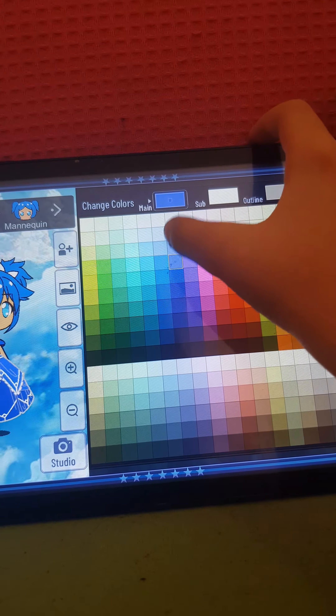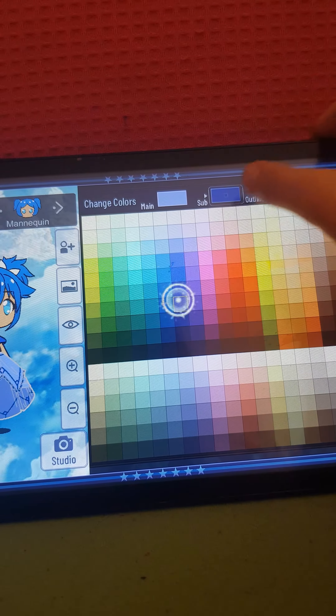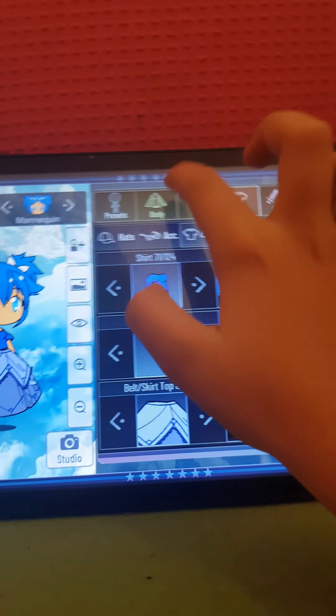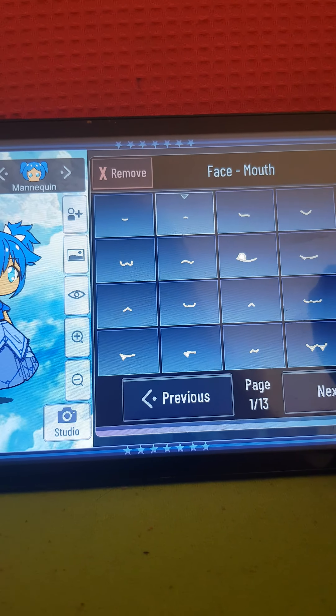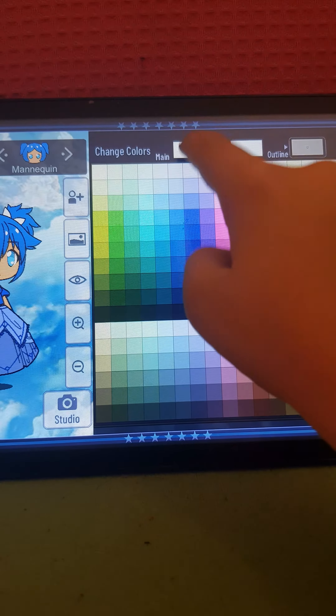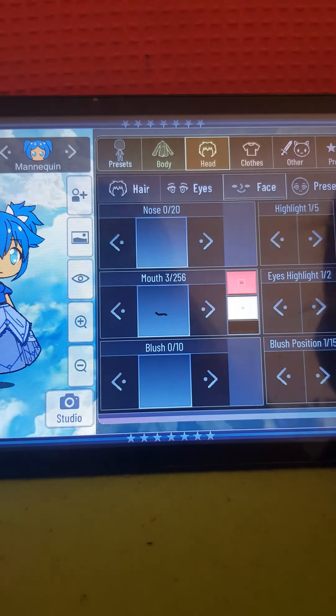Skirt. Aqua has a skirt thing because she's a princess, kind of. Her dad is the king, her mom is the queen, so that means she is a princess, but she doesn't — well, never mind, let's save it for the story I'm going to do.